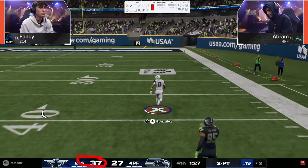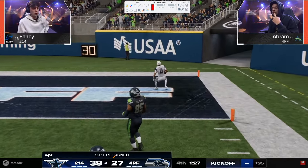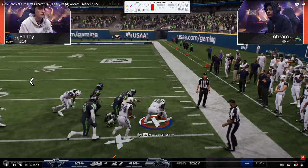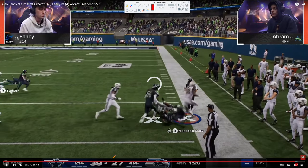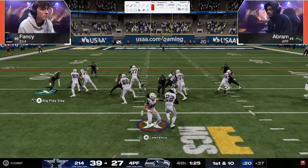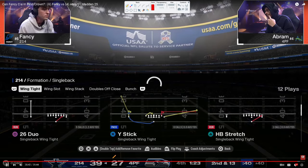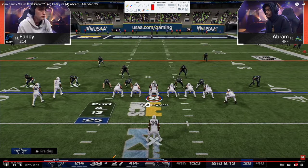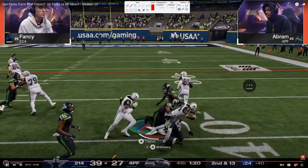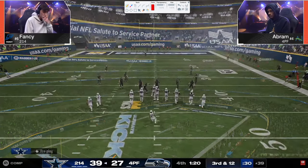Fancy is now up by twelve — two touchdowns worth. Abram tries the onside kick, not able to recover it. Now Fancy basically needs one first down and can clock the game. Fancy has all but won — goes to Wing Tight Duo, gets blown up. Second and thirteen. Wing Stack Stretch — one of the better run plays, he almost had it too. Abram blows it up; underrated how good these guys are at stopping runs.